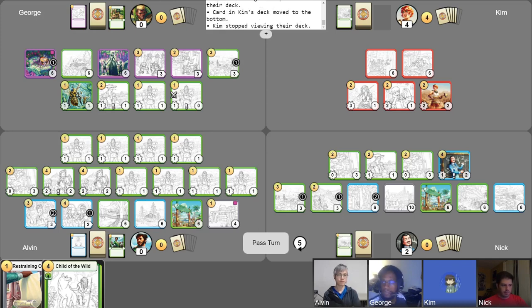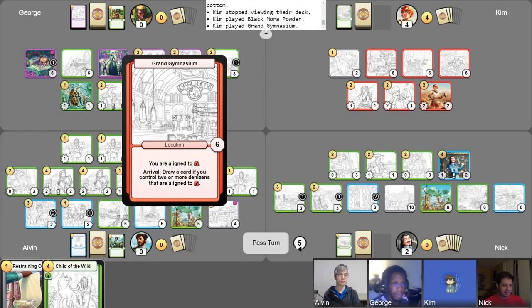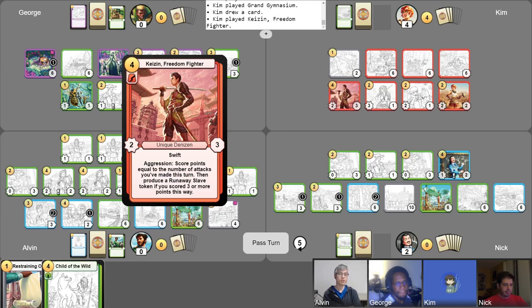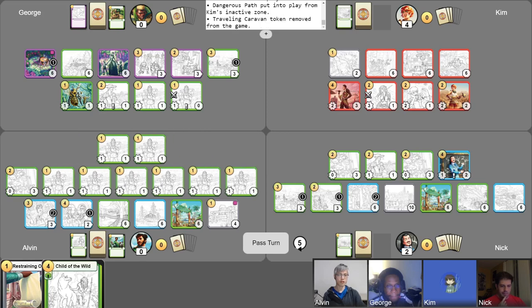Then I will use one gold to play out Black Mora Powder. I assume that's going right to the Scrapyard. Absolutely. But first, I'll play Grand Gymnasium — for its arrival ability to draw a card if I control two or more denizens aligned to red. Then I'm going to play Kazen, Freedom Fighter, for my final four gold. And I'm going to attack my Javelin Chucker at your Traveling Caravan — the real one. And because the Javelin Chucker is ranged, she will not take any damage in return. And then I'm going to attack Kazen at your other Traveling Caravan so that you can't copy it again.